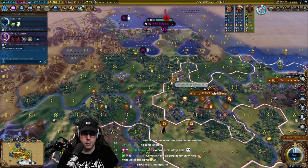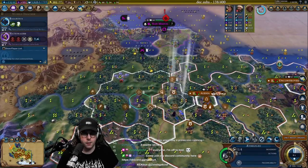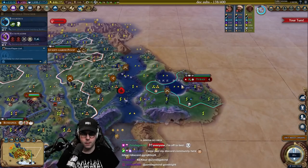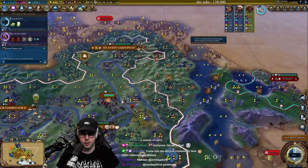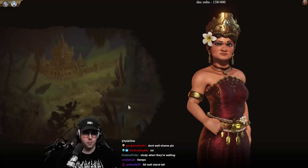We can bring these units that don't need to heal down here. I'm assuming this is Katarja — she has 200 science per turn. Holy shit. She only has Ancient Walls though. I'm just going to declare war. Let's go — here I come.